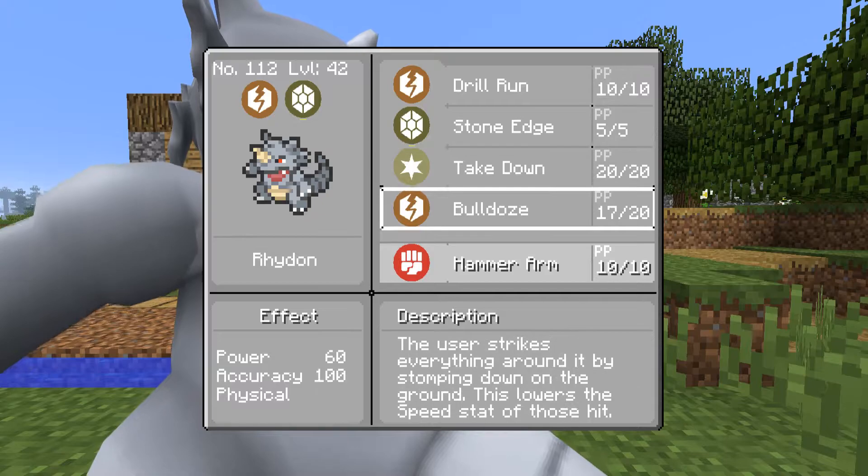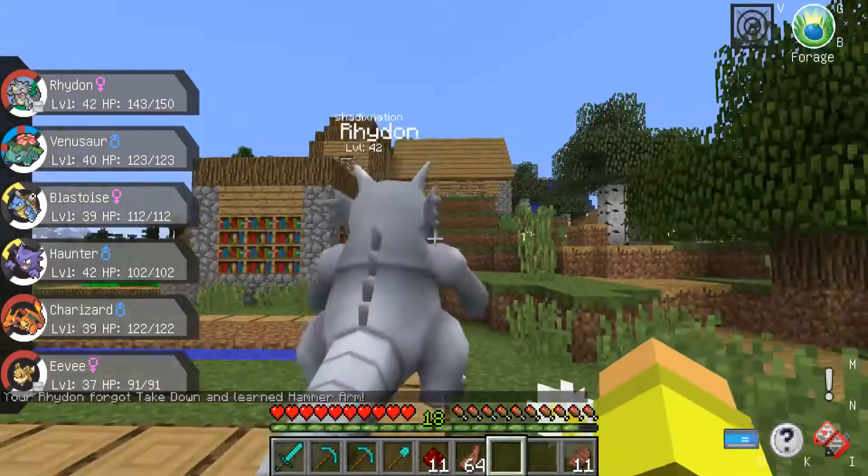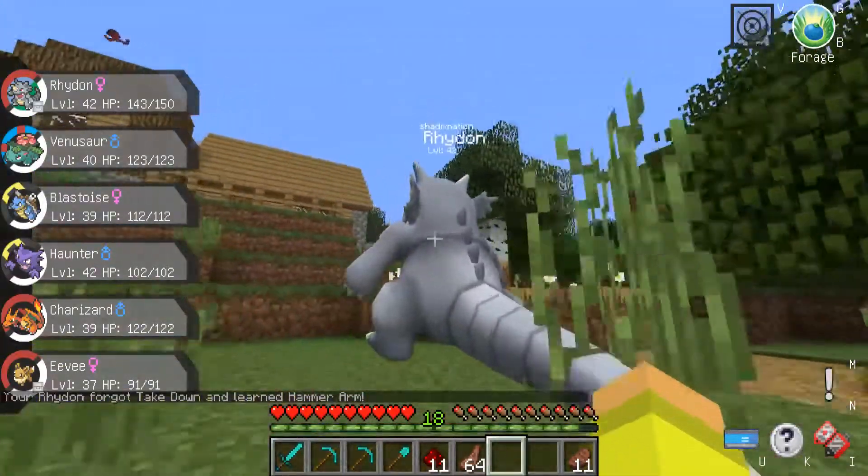Hammer Arm — what do we want to get rid of? I think I'm going to get rid of Takedown just because it's a normal type move and I don't like recoil damage. You are a decent sized Pokemon.